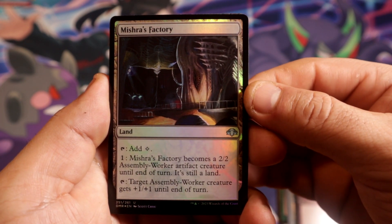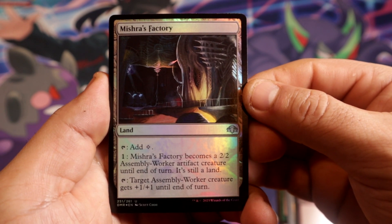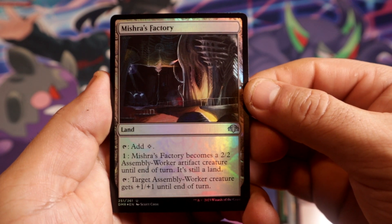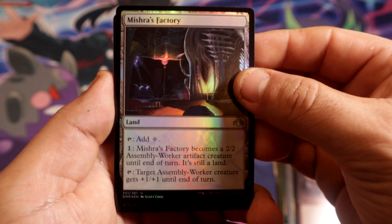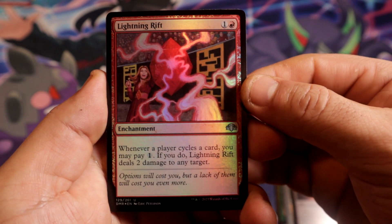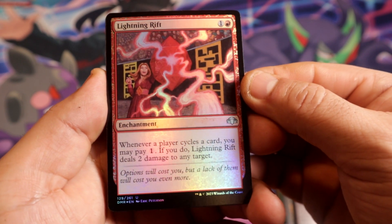We have a rare — no, uncommon, I believe — I think it's uncommon: Mishra's Factory. And it's foil. This one is foil as well. Lightning Rift, all right.